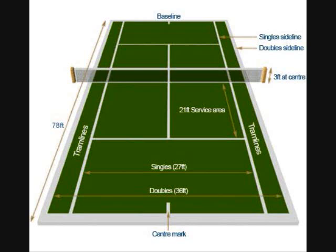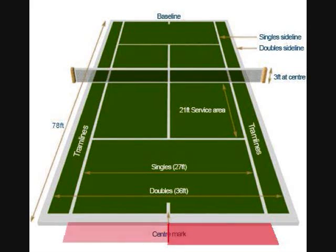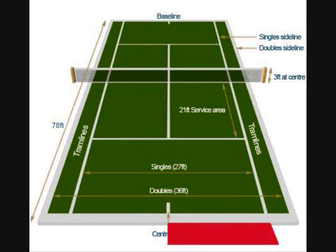Serving and returning is obviously a crucial part of the game. Often at the beginning of the game, a coin or racket toss decides who will serve first. The game begins with the server starting on the right side, behind the baseline, as in tennis. The small dash on the baseline, or the center line, in the middle of the court splits the serving area in half. Players must be to the right or left of that line depending on where they're serving from. After each point, the server switches sides.